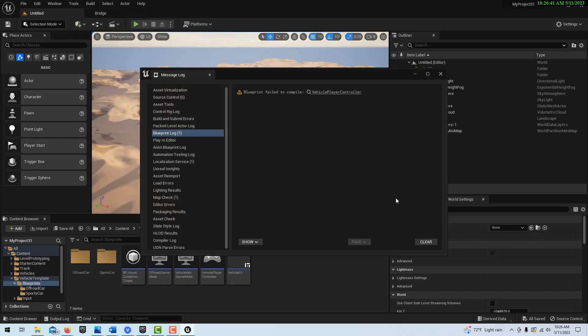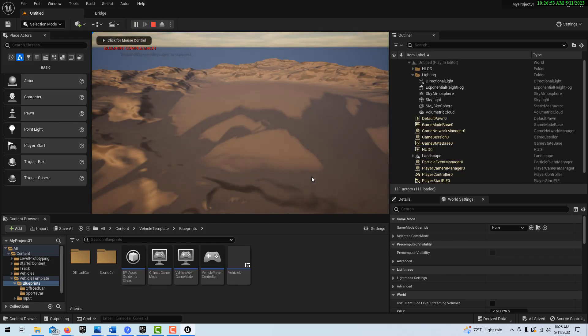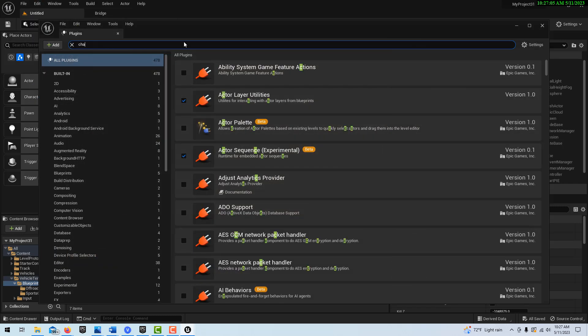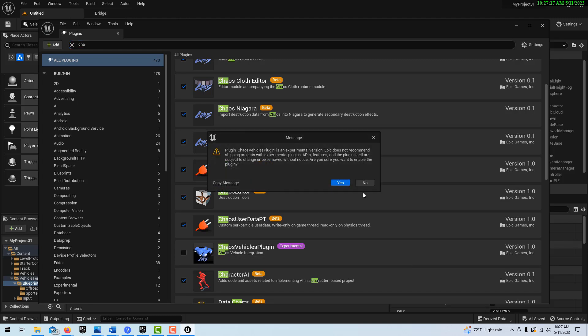Now, nothing's going to happen right now if we hit Play. Blueprint failed to compile — hmm, I don't know why it did that. Blueprint compile error. Let's go into — let's see, why is it doing that? Let's look for the Chaos Engine. Chaos. Because that's what it was asking for last time. Yeah, so you see this one — Chaos Vehicle Plugin — we need to enable that and do a restart.